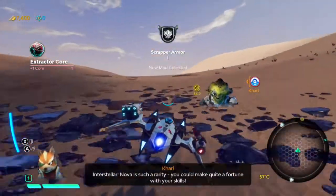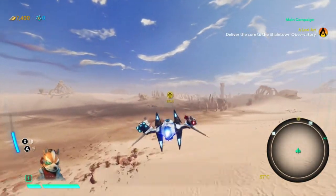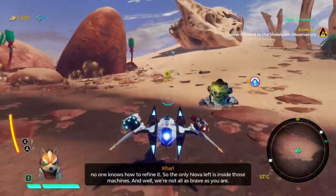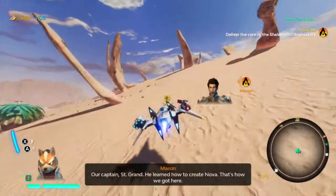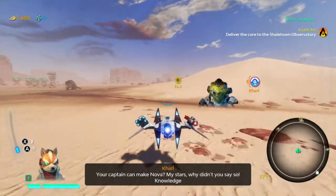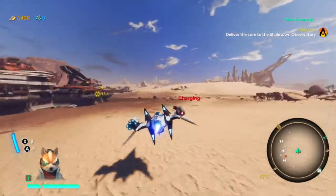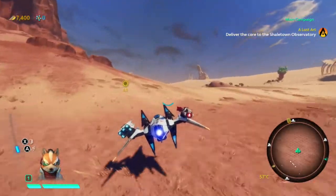A local character explains that while there's plenty of electrum, nobody knows how to refine it, so the only Nova left is inside those machines. Fox wonders if Saint Grand knows about this. What I want to do is get back to the ship to show you what it's like to go into space. After they fix the interplanetary drive, by holding R you can fly on planets but also angle the nose of your ship upward and actually go into space — which is really cool — and you can also descend to any planet anytime.